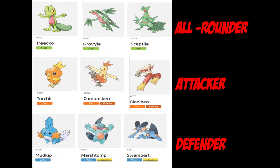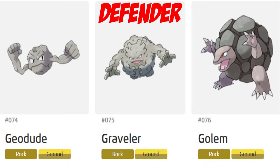The next one is the Golem line — Geodude, Graveler, and obviously Golem — as defenders, which is super obvious. Golem in-game isn't like the craziest Pokémon, but I think in Pokémon Unite it would be a great defensive Pokémon to add in. It brings that rock element, because we don't really have much of that. I think we have Crustle, which is rock or ground, but I think Golem would be a great addition.